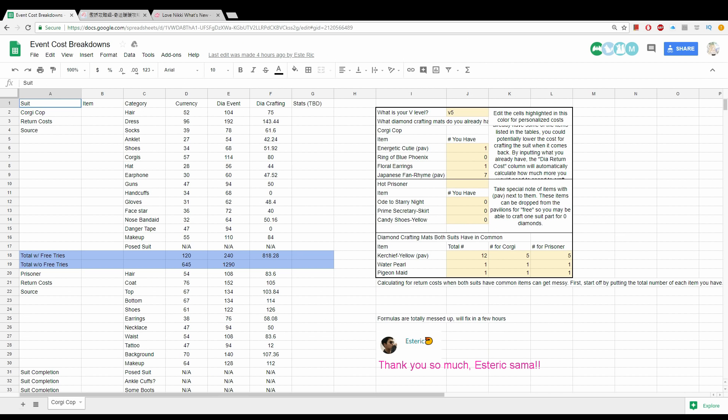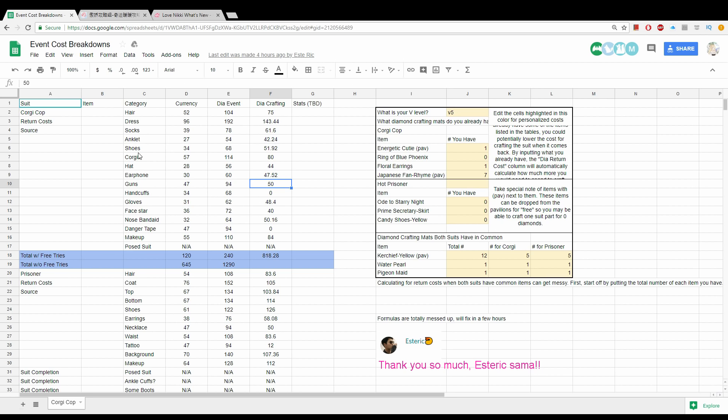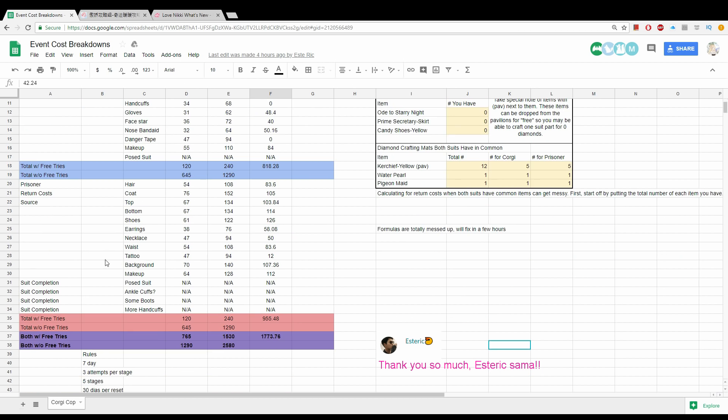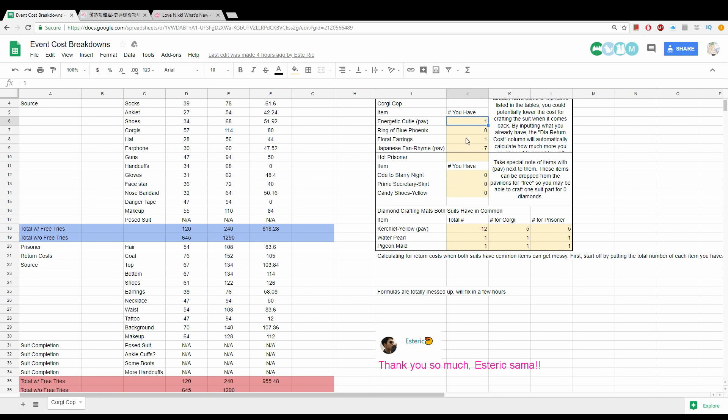What I recommend is to check out my friend Asterix's awesome Google Sheet, where the cost during the event versus the cost upon crafting are more lined up and easy to compare. That way, you can tell whether something is specifically more expensive when it comes back, so you know to get those parts right now to save diamonds. The link is in the description, and thank you so much again for all your hard work, Asterix.